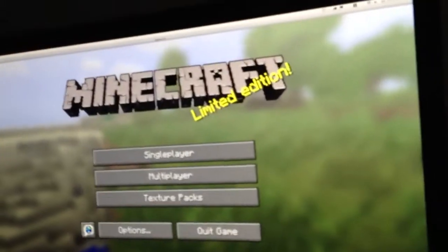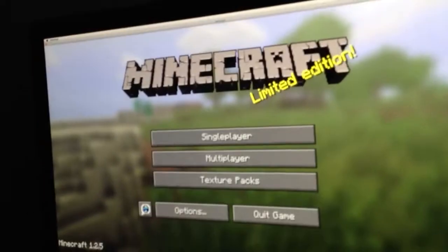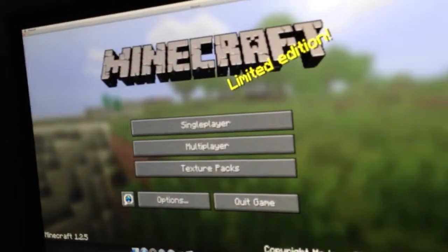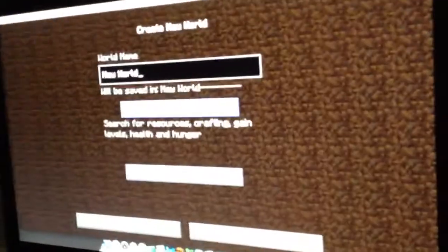Hey guys, this is how to get diamonds easy on Minecraft on survival. What you do, you call the seed whatever you want — I'm gonna call it what the seed is: C-O-A-L.